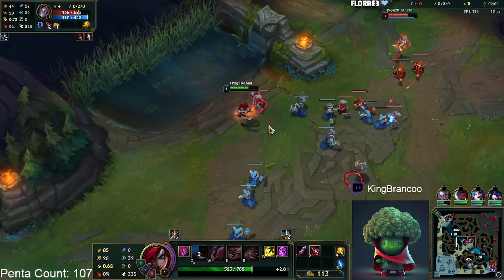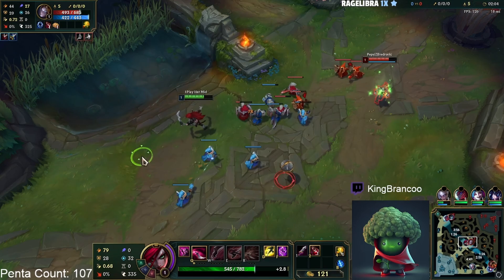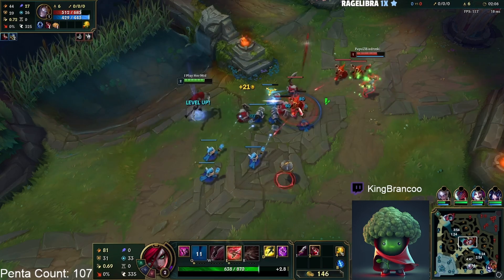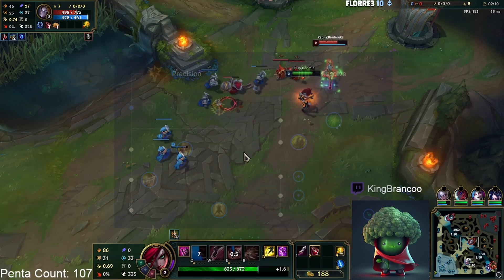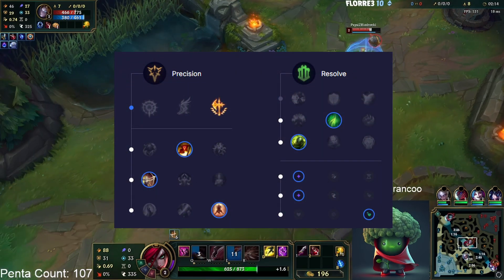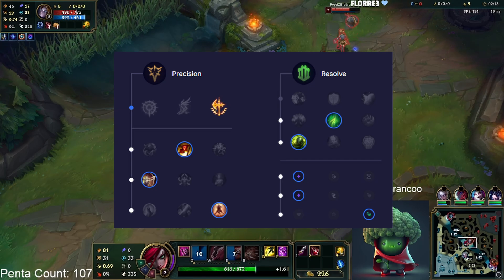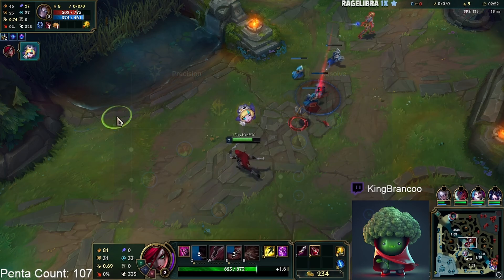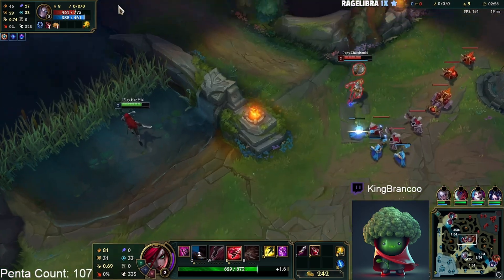For this build you want to run Conqueror — it's pretty much always Conqueror because you're auto attacking and it just makes you do more damage. It's also easy to stack with Katarina. The rune page I run is: Conqueror, Triumph, Alacrity, Last Stand, then Second Wind, Overgrowth, and then AD/AD with probably scaling health or flat health — both are fine.